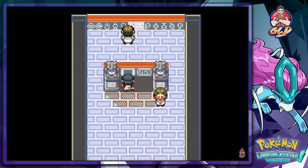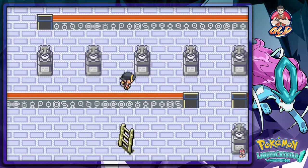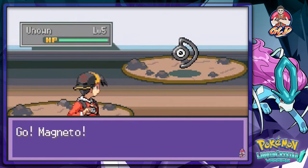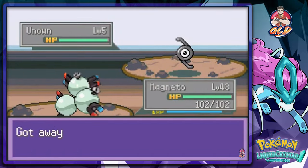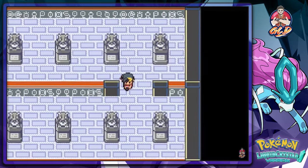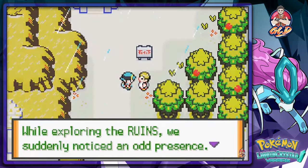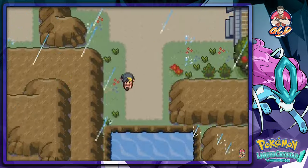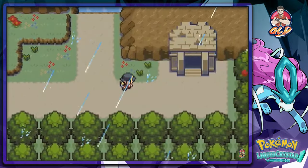Holy crap, here we are in the Ruins of Alph and I'm going to try and locate the clear bell now. If we're running around, yes you will find Pokemon - here's our very first one, Unown D. I'm not going to capture you so let's get out of here. We got to find that clear bell or something. Let's use a Repel. Is there anybody here? No, so let's get out of here before they start unleashing hell on us.